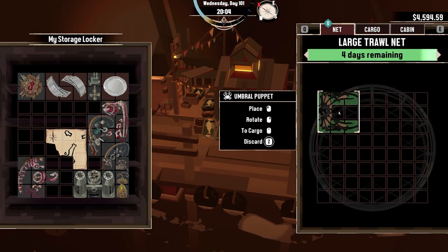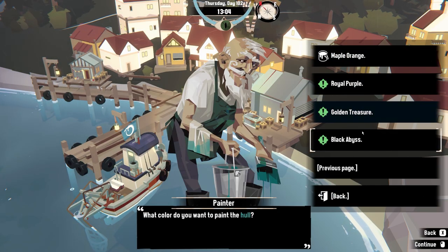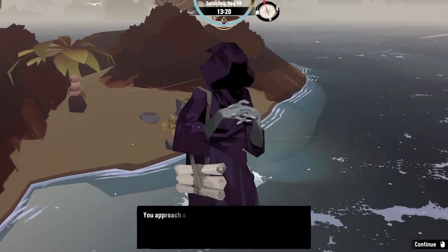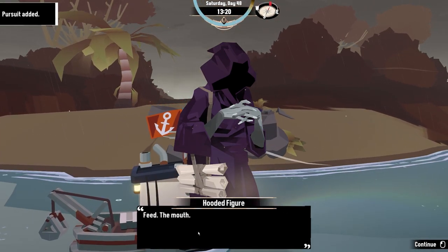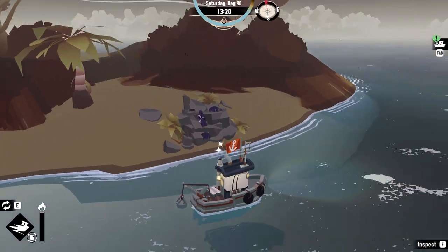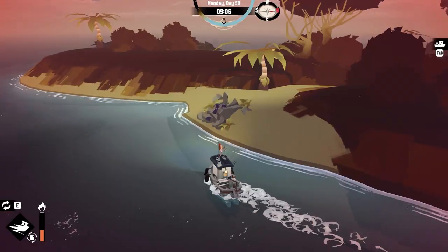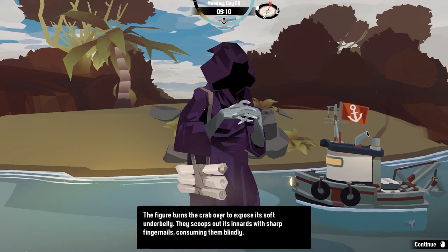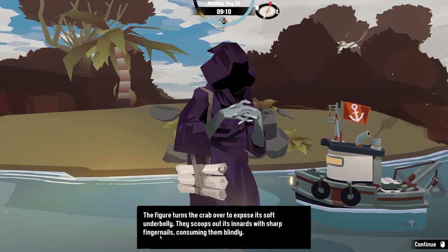The trawling net also allows you to store fish in there to keep them fresh. To do this, put them in storage and then store them again in the net — this keeps them fresh forever and you won't have to worry about your fish rotting before you reach the painter or the four cultist figures. Also, due to new updates they no longer have limited time quests, so you can take as long as you want to get those fish as they won't spoil.